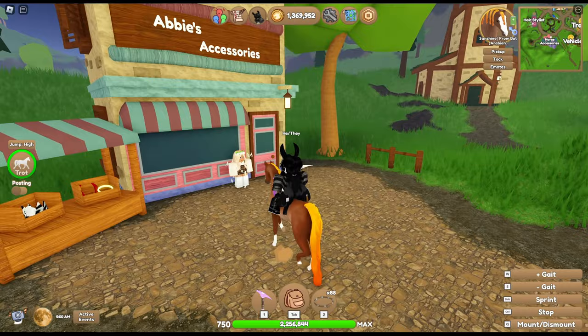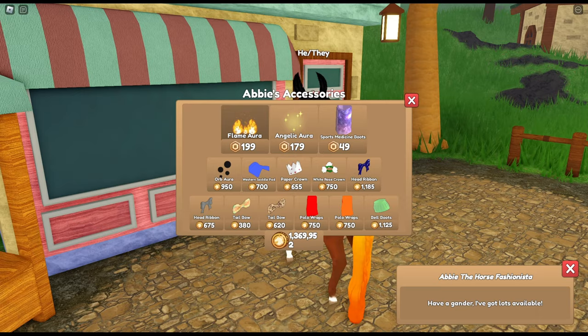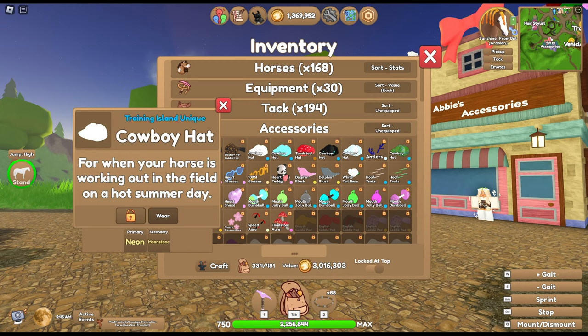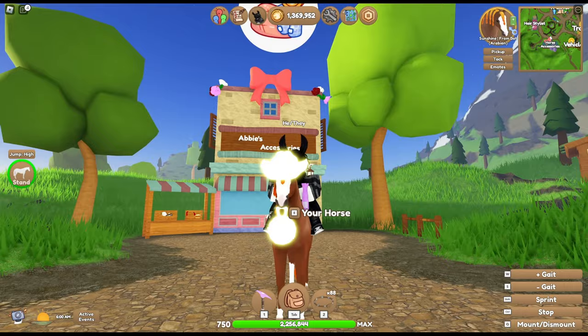I have an idea for one of them and I'm going to put it on Sunshine. I'll quickly check accessories for inspiration. Sunshine has an orange theme, but I want to take his name a little too seriously — I'm going to give him moonstone stuff. I have a moonstone cowboy hat, a moonstone deli ball, and a moonstone tail star.